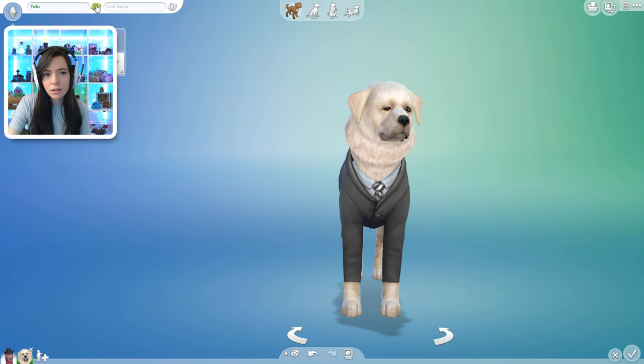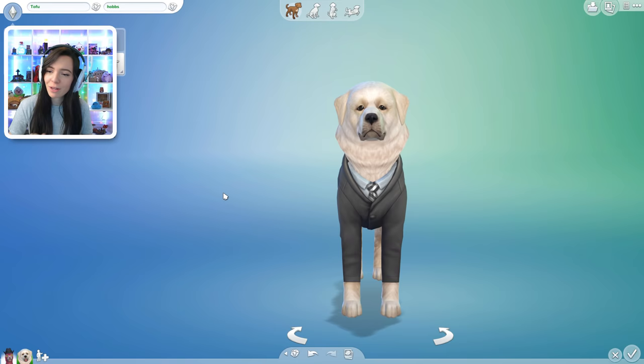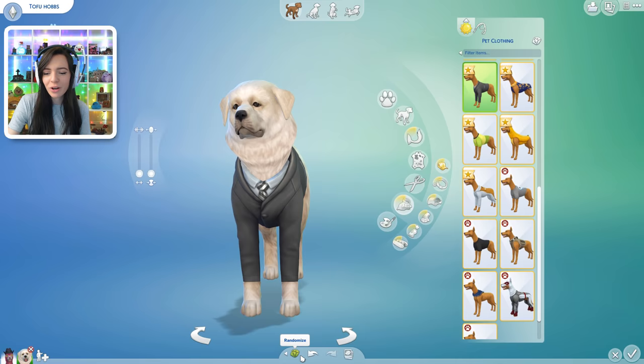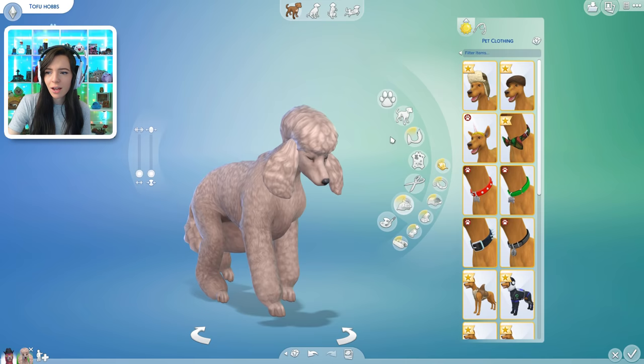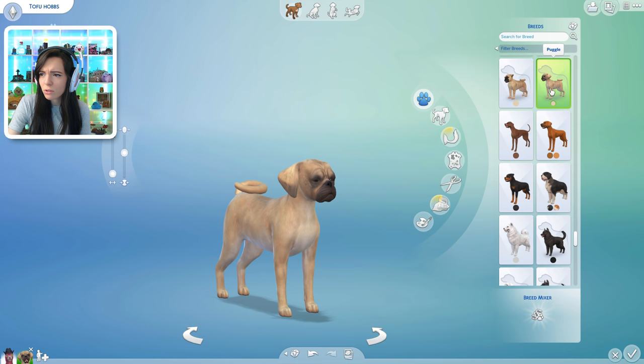Your name is going to be Tofu — and then what was his last name again? Hobbs. So Tofu Hobbs, because I'm gonna pretend like these dogs are married and they share the same last name. Let's start off by completely randomizing her — one two three. Oh, cute! Let's do breeds — one two three. Oh, is that a pug? It is — a puggle. This is a pug and that's a puggle. What's the difference? Is it just smaller? It's cute.